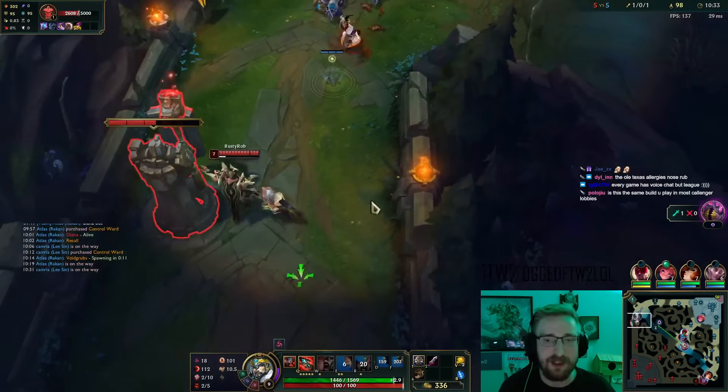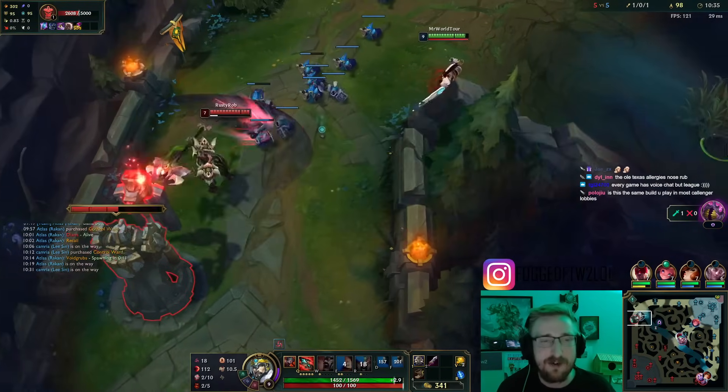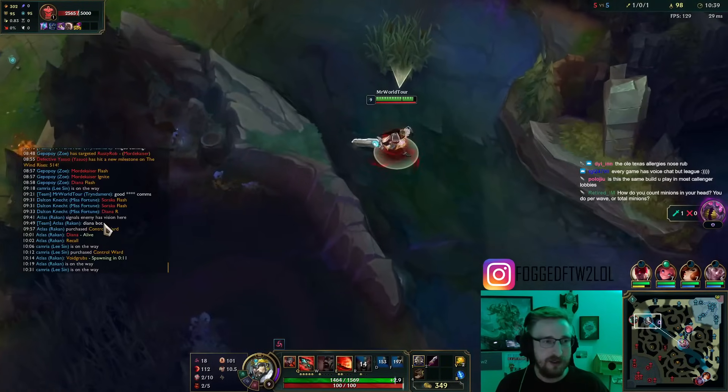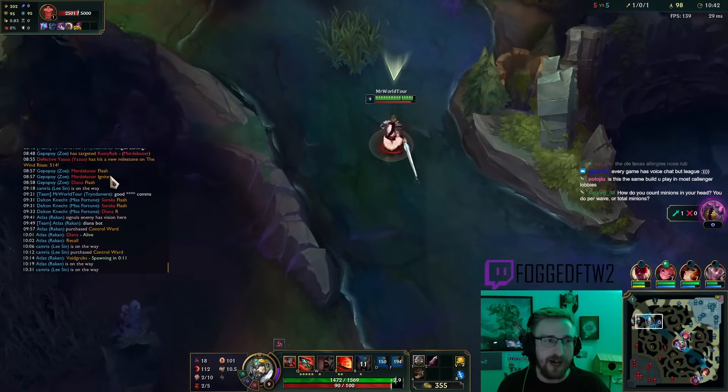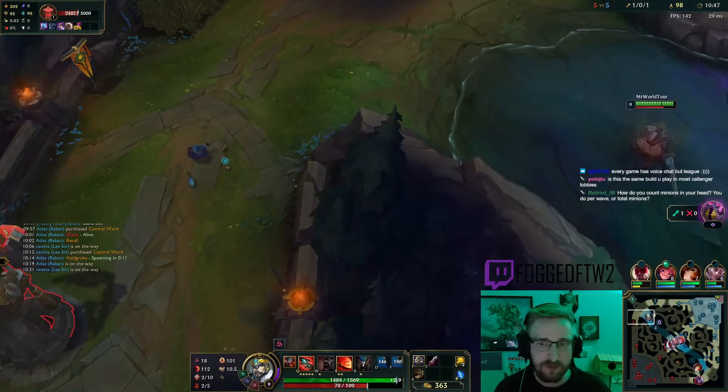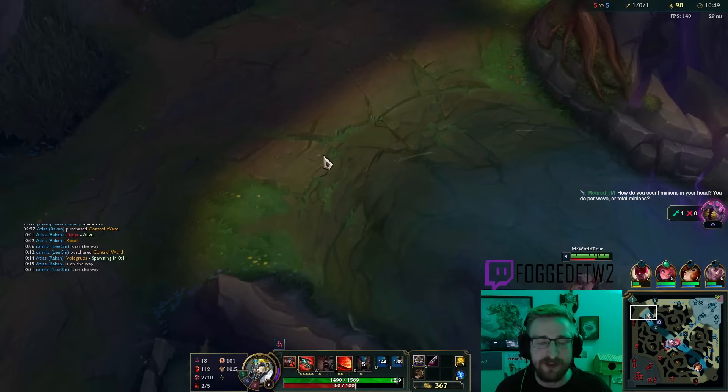I have Profane Hydra in the wrong slot. I don't have ult and he's got Tabi's Cloth Armor - I don't know if he has ult or not. Apparently he has no Flash or Ignite, so I am gonna look to fight him.